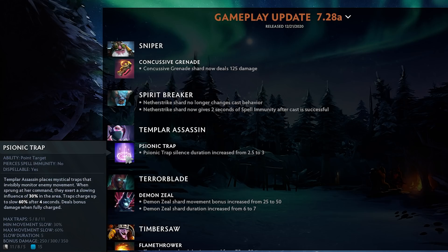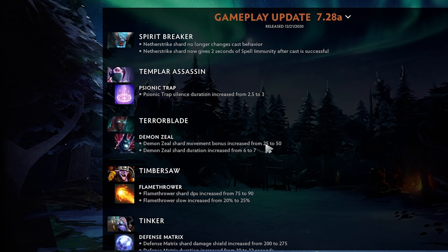Templar Assassin — Psionic Trap silence duration increased from 2.5 to 3 seconds via the shard. I think this is the shard change — it doesn't normally silence without it.